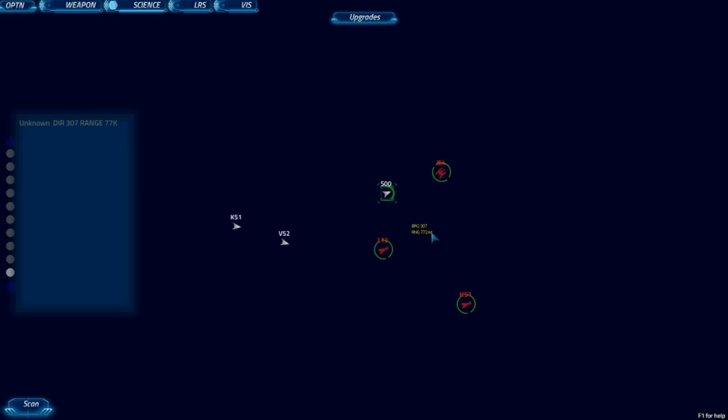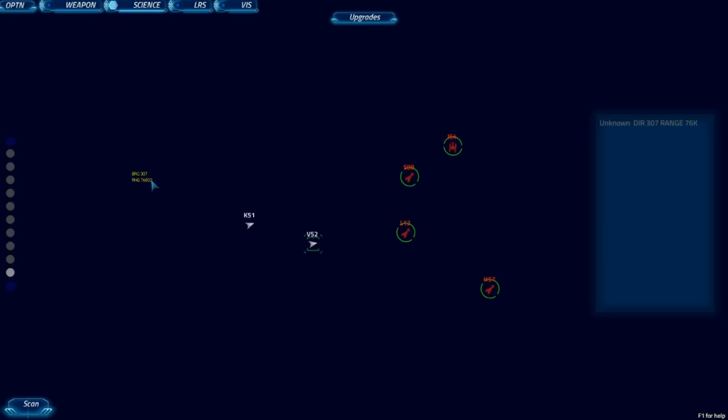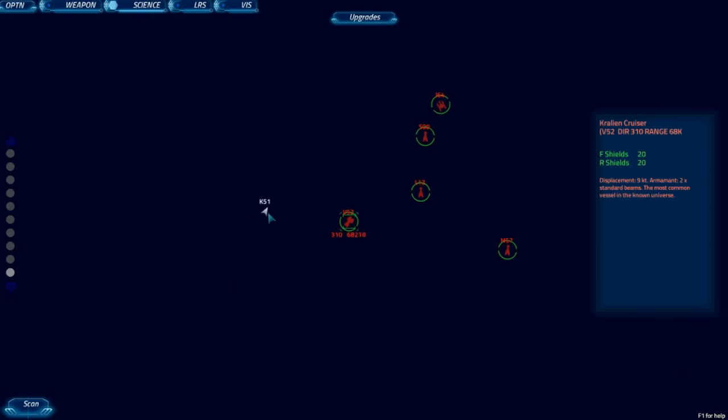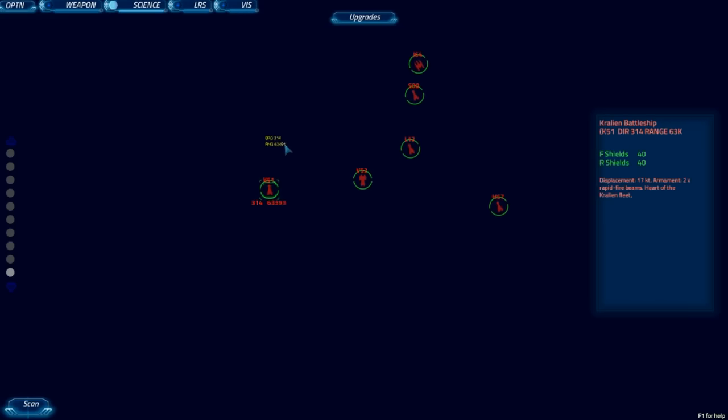Set course for 287 and engage at warp one — we're going to the Torgoth base. Warp engaged. We might hit some asteroids, but I trust you. I appreciate your confidence, Captain. Hey, what's the worst thing that could happen? The base up in A2 has six ships defending it. You know what — that's got written all over it. Does it start with an N? Oh good, I love noodles.